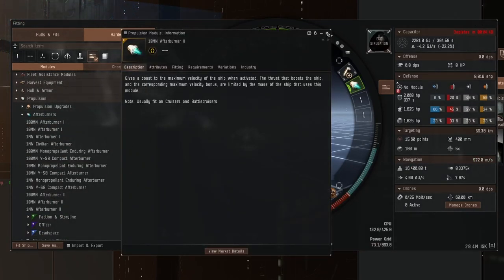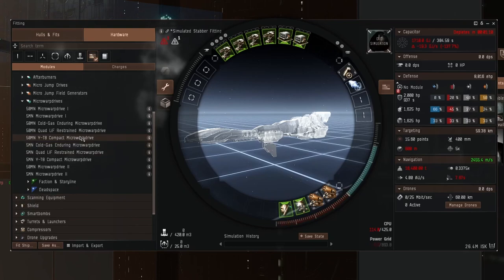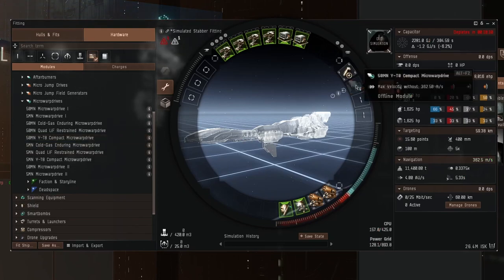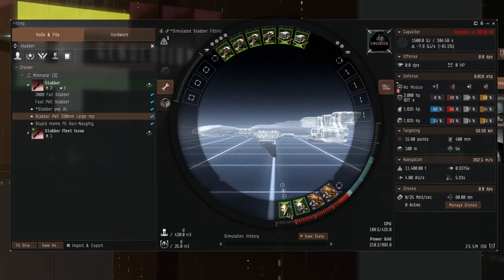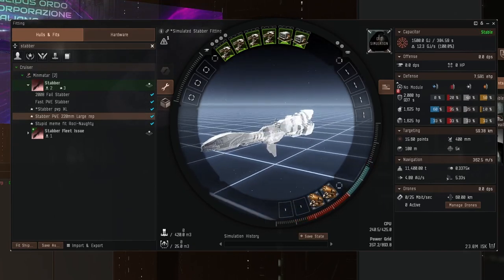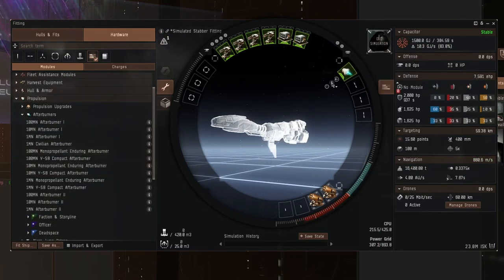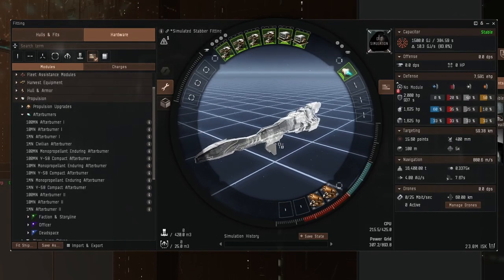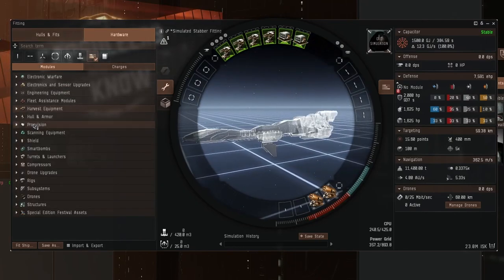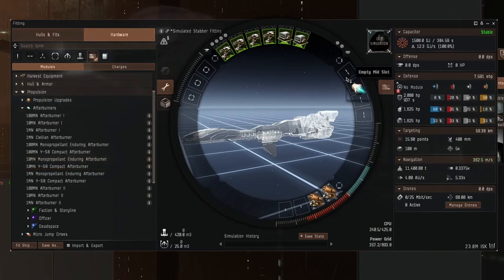If we try a Tech 2 afterburner — no, that's omega only. How about a microwarp drive? A compact microwarp drive fits, but we're running out of power and options. So maybe we will try a shield tank. Let's re-examine — we'll go for an enduring afterburner because that is alpha. Tech 2 afterburners are omega. Even though it's only an afterburner, the ship is so fast it's still doing 880 meters a second, which is pretty damn good. Fitting Stabbers is such a pain — they have basically no power grid at all.